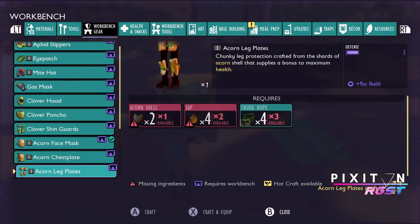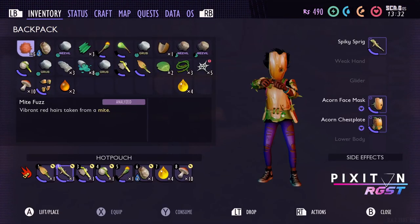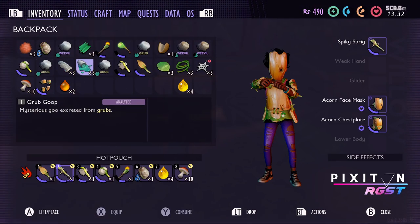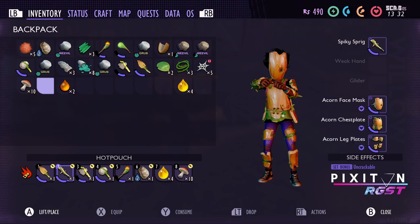Leg plates — craft them. And now we'll look in our inventory. Where are they? Oh, there they are. Yes — equip. Look at that. Beautiful.